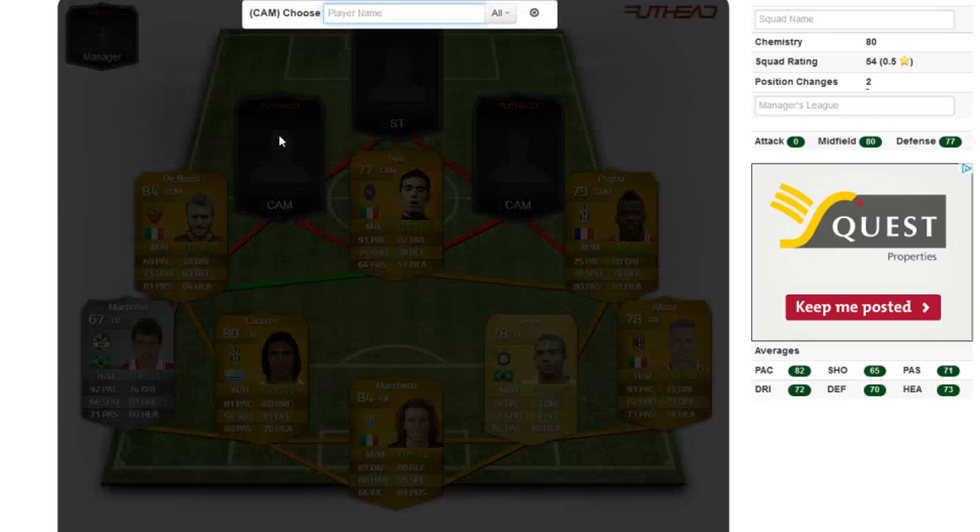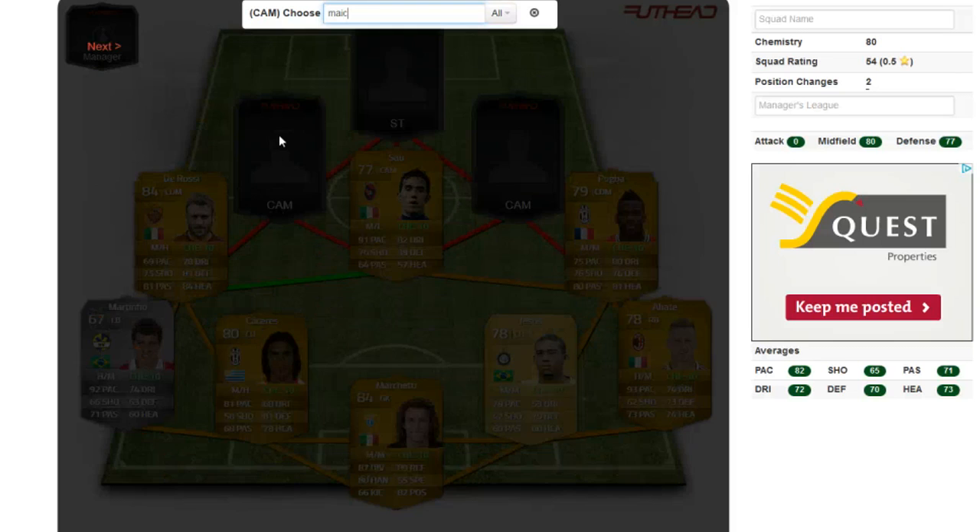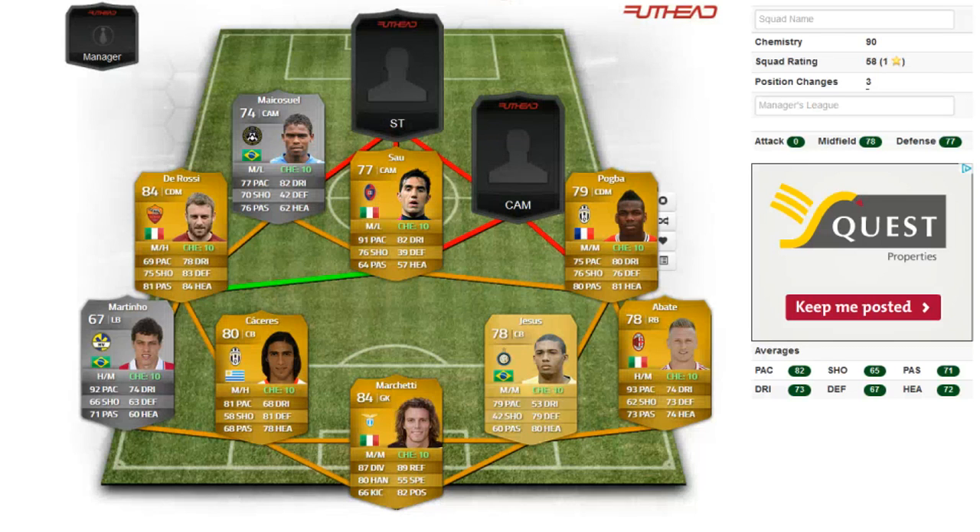For the CAM position on the left-hand side, we're going to go for Makazel — I spelled his name wrong. This guy actually used to be a 5-star skiller in FIFA 12, but unfortunately he has 4-star skills in this game. He looks like a very nice silver card and he'll be used in a lot of silver squads, with some very nice stats there. I'm looking forward to using him when the game comes out and hopefully he doesn't go for too much.